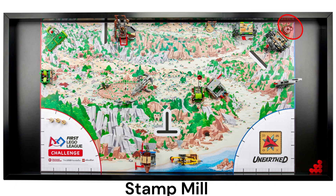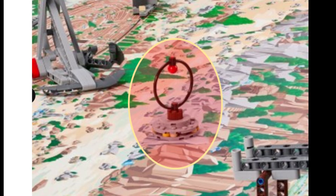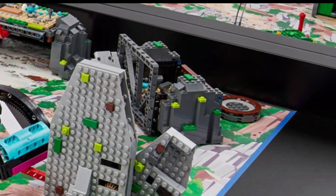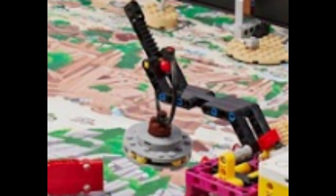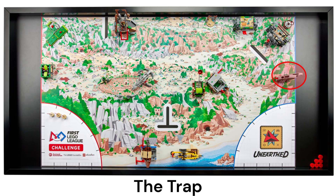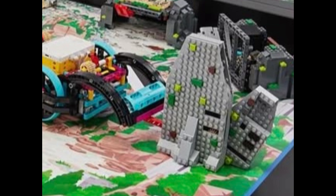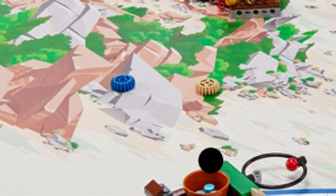Behind the boulder mission model is a base for another rigid loop game piece. We think it might represent a historical stamp mill used for crushing ores, which would fit with the mining theme of this corner of the field. This game piece must be picked up from its base and delivered into the central target area. In archaeology, explorers often encounter mechanisms to deter unauthorized entry or looting of treasure. The next mission model, which looks like a large cliff, appears to be such a trap. When the red lever in the front is pushed down, small blue and beige gears are ejected onto the field. We'll have to see whether it's sufficient to release the gears to score points or if they must also be collected and delivered somewhere for extra points.